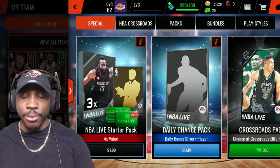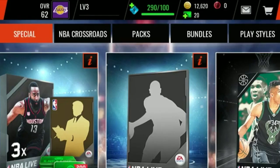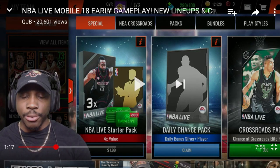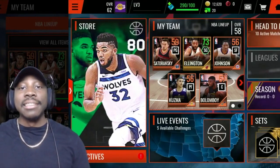So as you can see, EA — you already know EA has those money packs. You can see the NBA Live Starter Packs, four for $2. Up here it has NBA Crossroads, packs, bundles, and play styles. You get the daily chance player, daily bonus plus, daily bonus silver plus player — that claim item looks like it's absolutely free. Crossroads packs have Giannis Antetokounmpo on there, with a chance at a crossroads elite. So we're going to have a new promo — I'm guessing Crossroads. We'll see when the game drops. They also had a pack with Carl Anthony Towns.